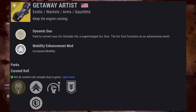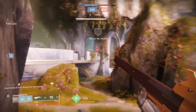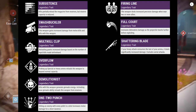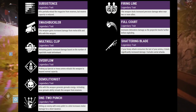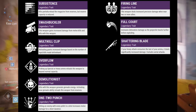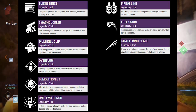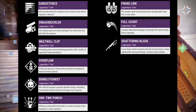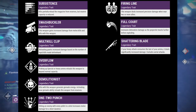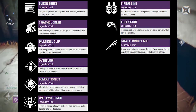Moving on to the perks — also featured on LightGG's site. I'm not sure how these perks are being introduced into the perk pool; I'm assuming they'll only roll on new weapons this season. First up is Subsistence: kills partially reload the magazine from reserves, but reserve capacity is reduced. That can be pretty nasty, especially on LMGs or even a rocket launcher. Next is Swashbuckler: this weapon gains increased damage from melee kills and kills with this weapon. That looks pretty nasty depending on how much damage increase you actually get.